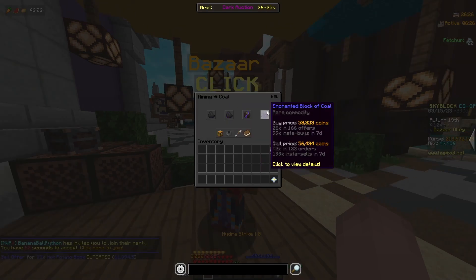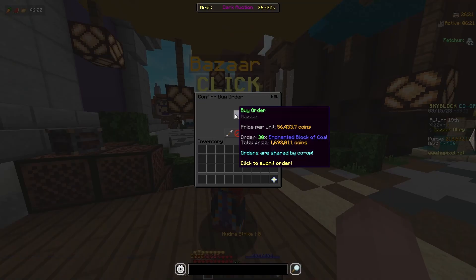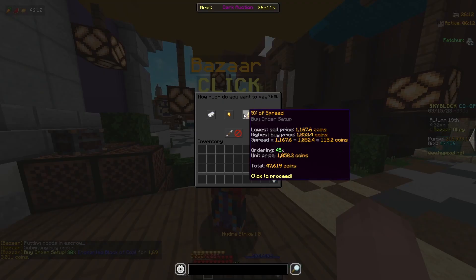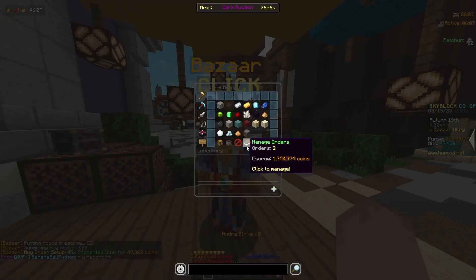For our last flip I'm going to go to the coal section and put in a buy order for 30 enchanted coal blocks for about 1.7 million coins. Then I'm going to go to enchanted iron and put in a buy order for 45 enchanted iron ingots for about 50,000 coins, meaning I'm going to be spending about 1.74 million coins on this flip.